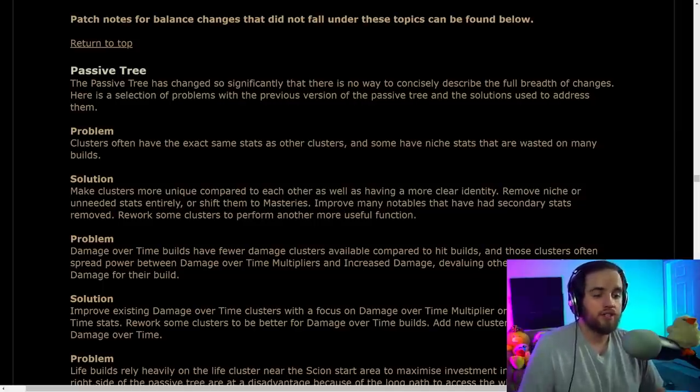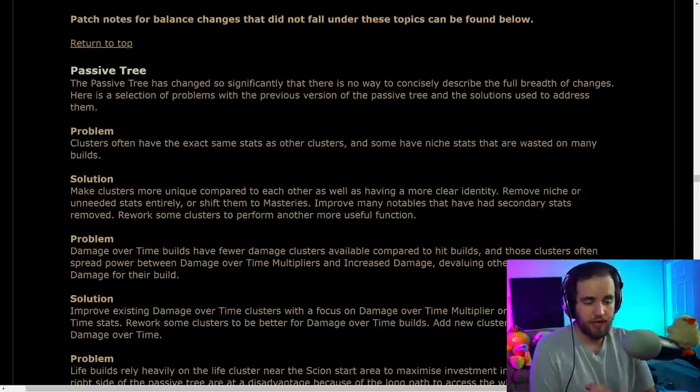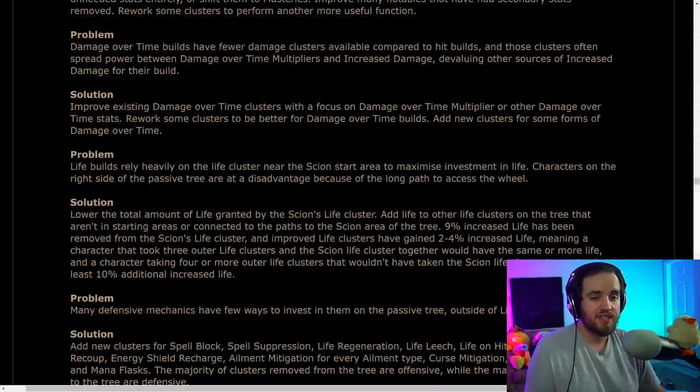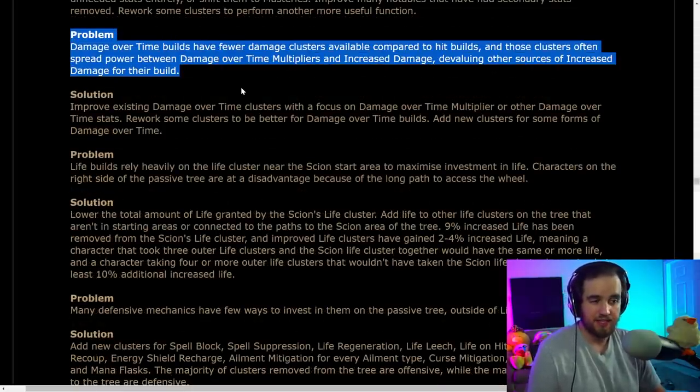Cluster jewels are going to have some of their stats moved to other locations on the tree. I'll be making a video on the new mastery mechanic and the new skill tree. As they said previously, damage over time builds didn't have access to enough DoT modifiers on the tree, so they're adding a bunch of those — that's really solid.